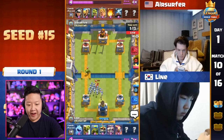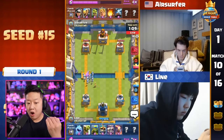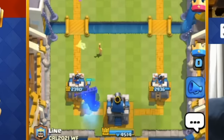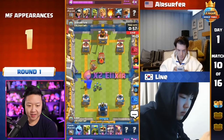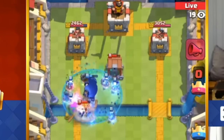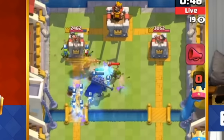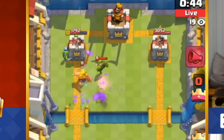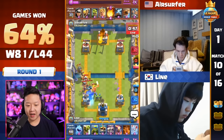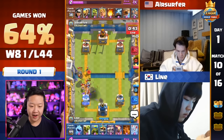He's defending the Goblin Brawler and the Bandit with Skarmy, then putting down the Skeleton King in the back just as it crosses the bridge to reclaim a lot of those souls. He had to put down Spear Goblins to take that out. Skeleton King is still tanking for the tower and the Goblin Barrel connects with all of that — Golden Knight doesn't matter. But at the end, unfortunately, he got overwhelmed. The Skeleton King only has 2,300 health, not enough to defend against all of that.